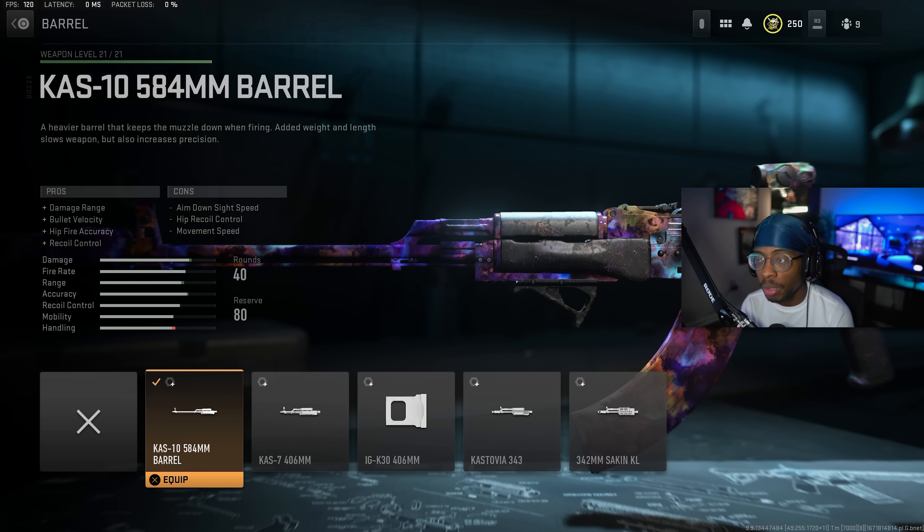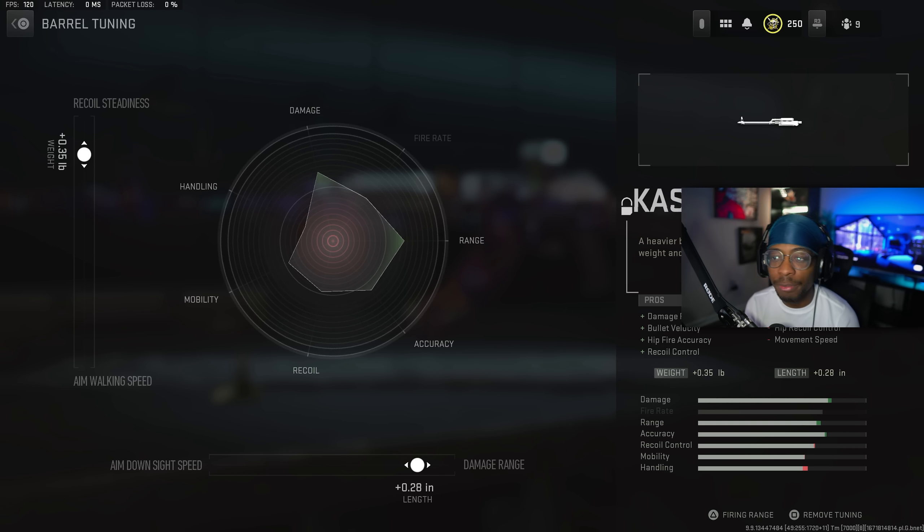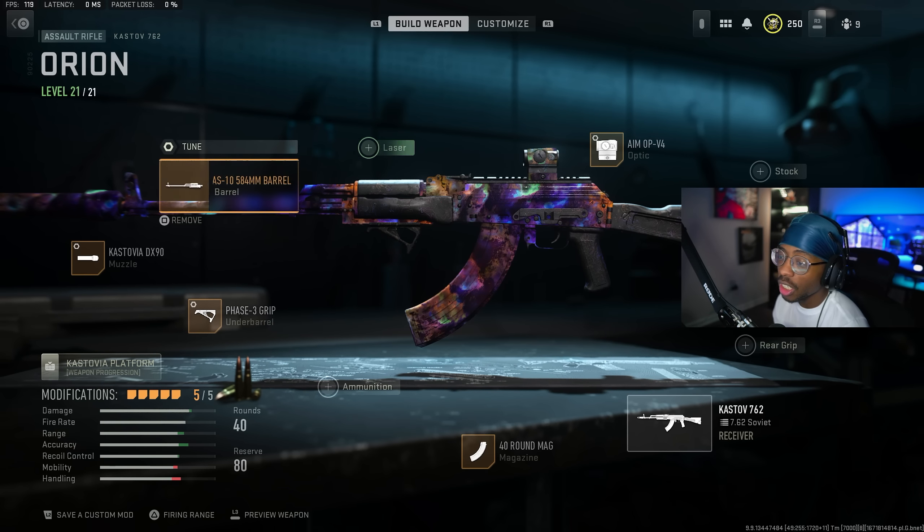For the best barrel, we have the KAS-10 584mm Barrel, which gives you damage range, bullet velocity, hip fire accuracy, and recoil control. For the tuning, we have recoil steadiness up at plus 0.35 and then damage range to the right at negative 0.28.